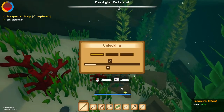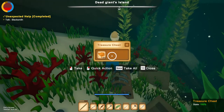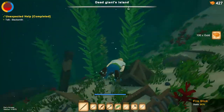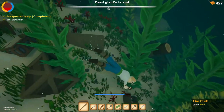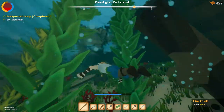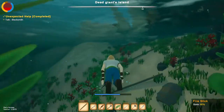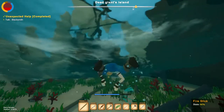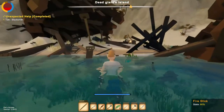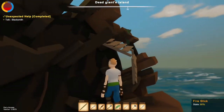This chest is underwater — oh, okay. There might be more treasure under the sea. Well, I guess we found the treasure on this part of the island.